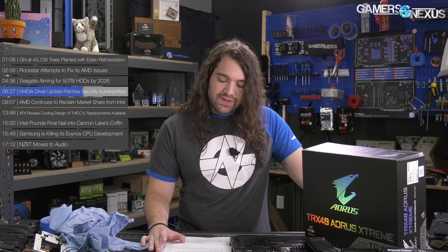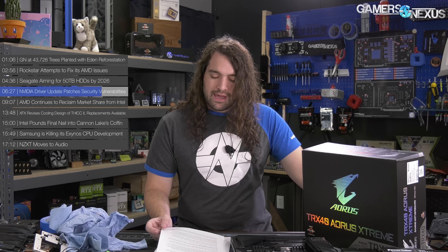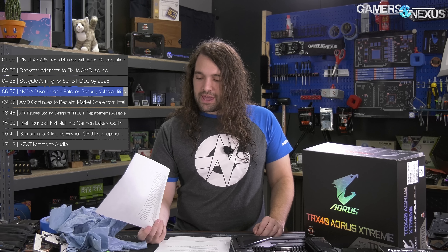CVE-2019-5697 states that NVIDIA Virtual GPU Manager contains a vulnerability where it may grant a guest access to memory it does not own, which may lead to information disclosure or denial of service. Vulnerabilities being disclosed as they're fixed is a good thing. There will probably be some comments about NVIDIA having vulnerabilities while AMD didn't announce any, but AMD probably has some too — pretty much every company does. These devices are not impervious to attacks, and drivers and software are not invincible. It's good to see these fixed, and if you're using GPUs in a business environment, you should update those drivers.